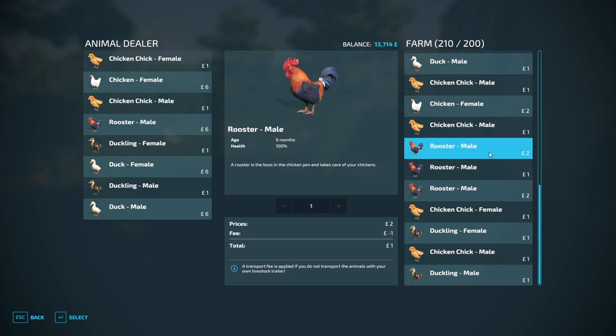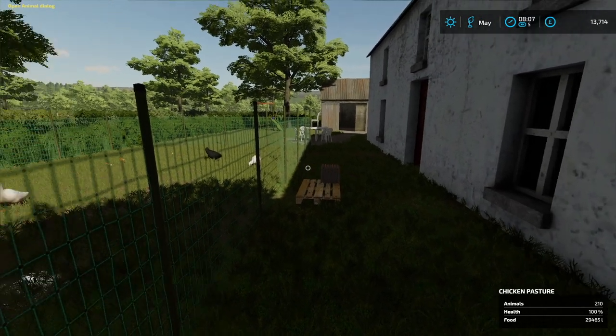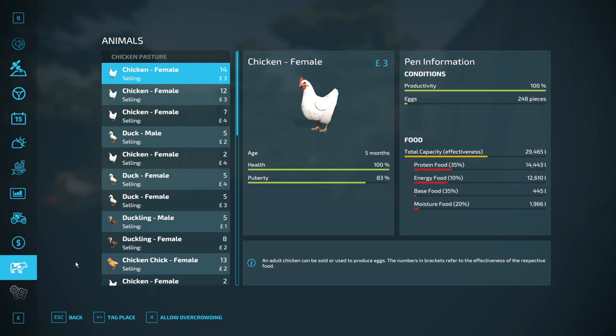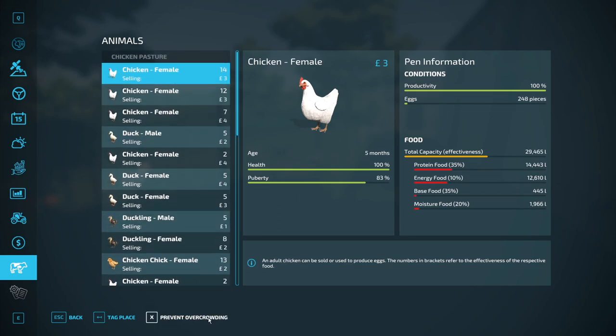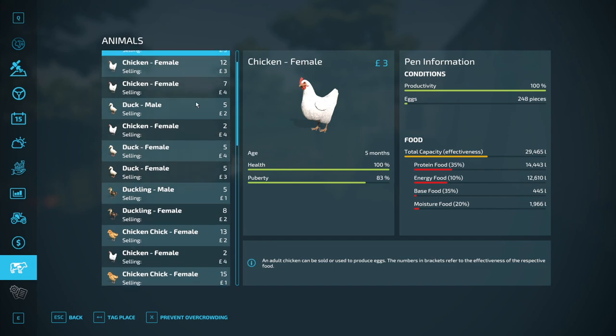Actually, what we could do is sell our original ones - these two - and then have the young ones come in. I don't know much about that. The overcrowding option is there as well. Let's see - allow overcrowding. If we do that it prevents overcrowding, because currently that might work - it sells automatically, I reckon, so we don't want to do that.